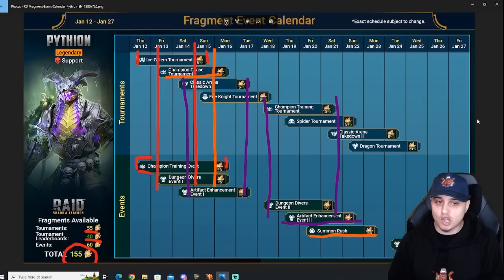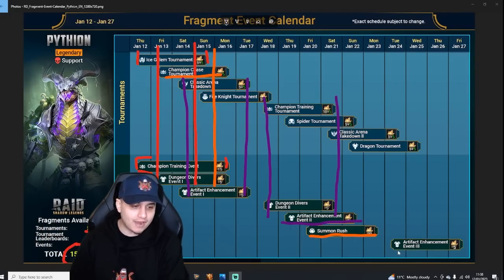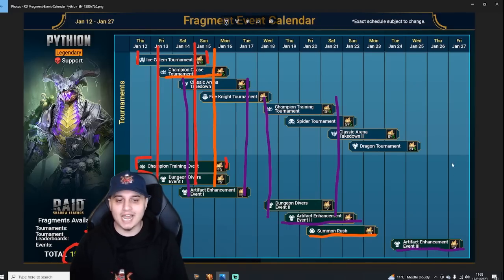After Classic Arena we finish with a Dragon tournament, with no Dungeon Divers to coincide with it. There's also a final Artifact Enhancement event — so if you're just short five fragments at the end, that's there to help. To wrap things up: double dip Ice Golem and Champion Training into Dungeon Divers, then Classic Arena and Artifact Enhancement alongside Fire Knight, then Champion Training and Spider tournament with Dungeon Divers 2 and Artifact Enhancement alongside Classic Arena, into Summon Rush, then Dragon tournament finishing with the final Artifact Enhancement.